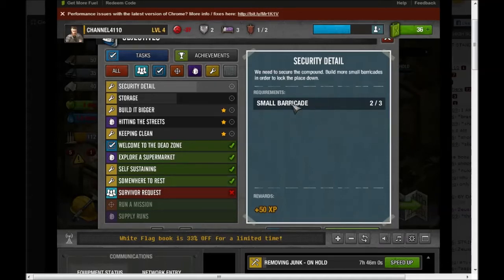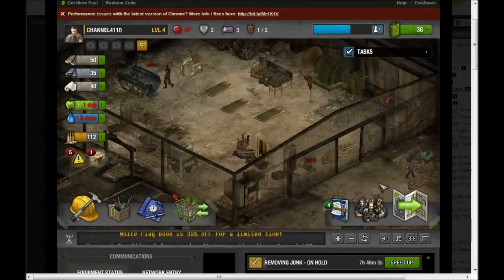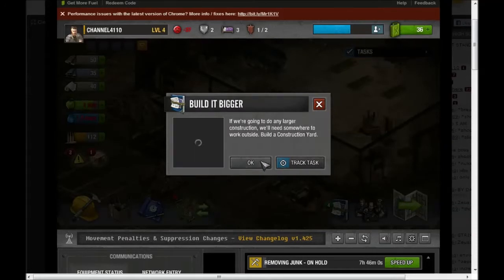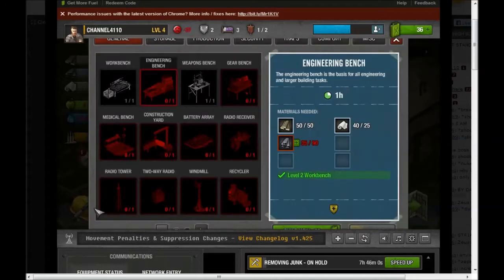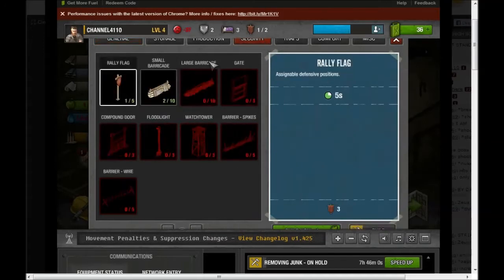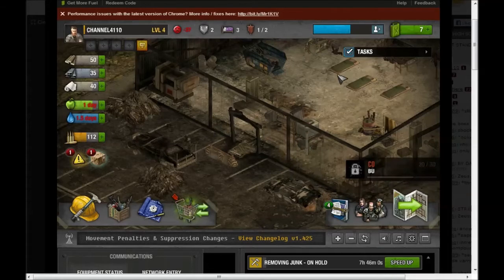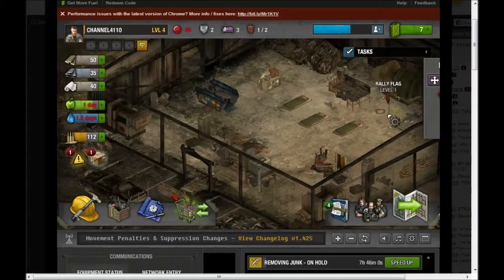And this is our to-do list. We need to build another small barricade. Maybe we'll put one outside this door. Go to our building, security, small barricade — build, build, build.